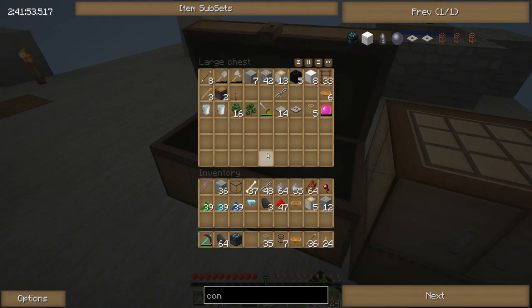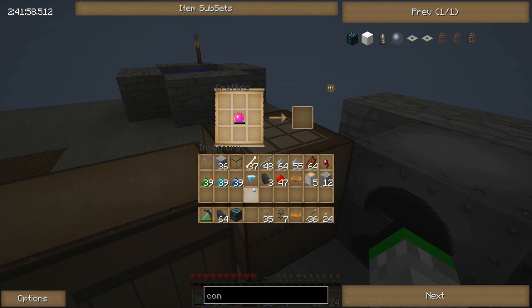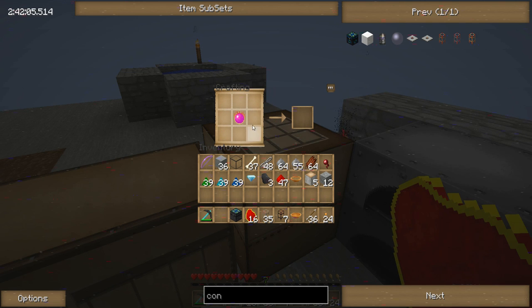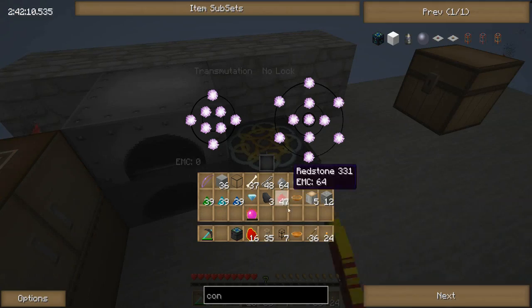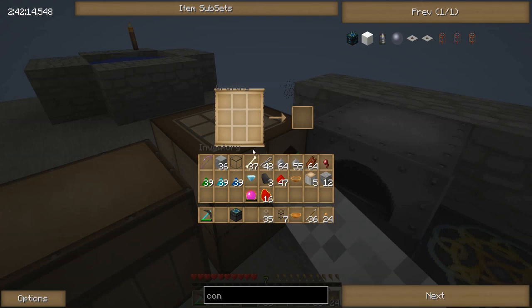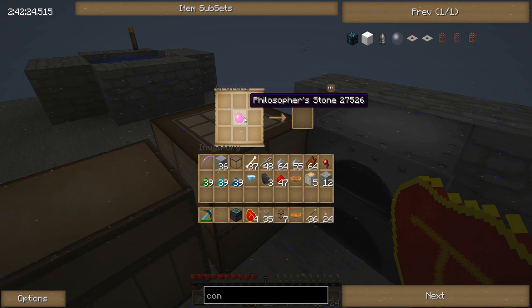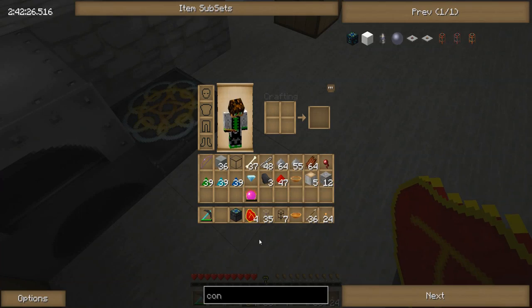And where the hell is my transportation? There it is. So we put our philosopher's stone with some of those. This is how can we feel - teach it that 512. So you're going to split these and it makes more. Because I'm using 4 of it, so it's making less and less. And then this is the one that we use to make the star.